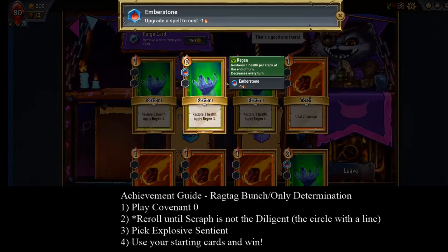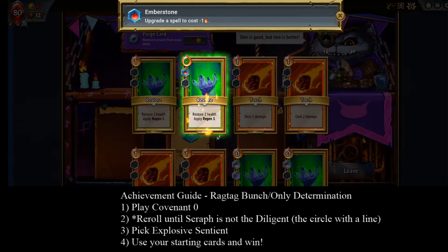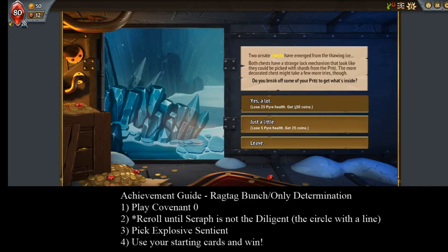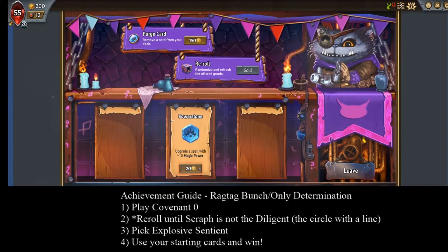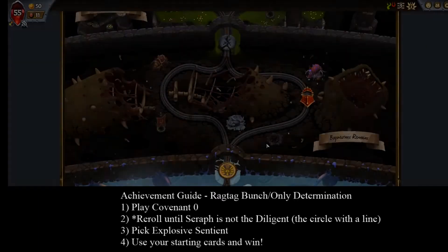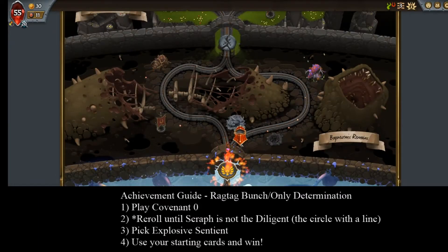A plus sign means that Seraph will be halving your buff and debuff stacks during the final fight. Since Sentient relies on buff stacks such as spikes or regen, it's not ideal, but still doable. It's just probably best to set up on the top floor for the final fight so that you have time to rebuild stacks.